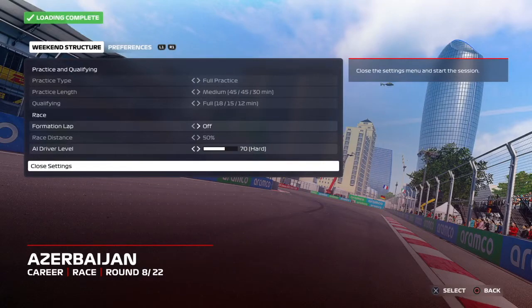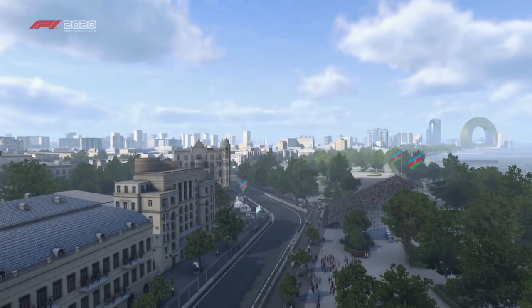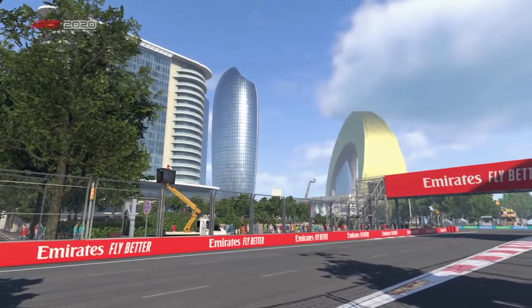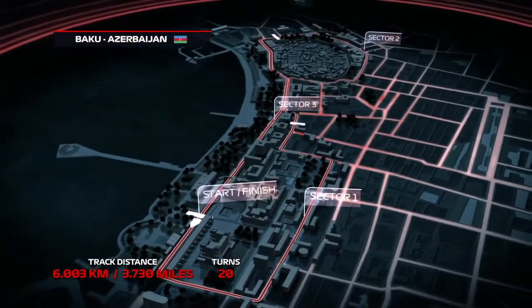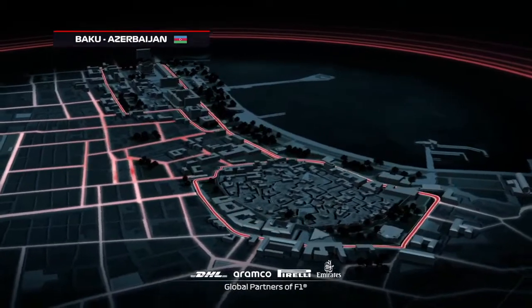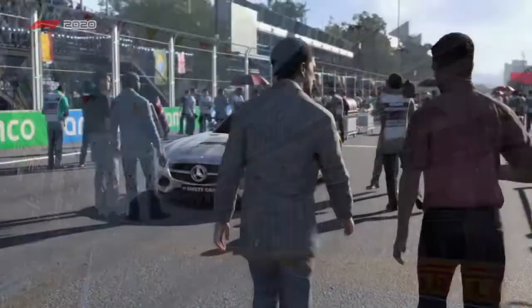I'm going to increase the difficulty because I don't believe I could have made pole position in an Alfa legitimately. Good afternoon and welcome to Baku - this was the arena of one of the most eventful races of modern history in 2017, with controversy behind the safety car, last second overtakes, and a historic podium for Williams and Lance Stroll. The Baku City Circuit measures roughly six kilometres, made up of 20 corners and two DRS zones. The circuit winds around the narrow city, through the old town, and brushes against the city's medieval walls - a ferocious technical challenge where the smallest mistakes could lead to catastrophic consequences.